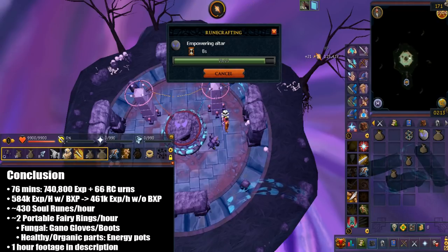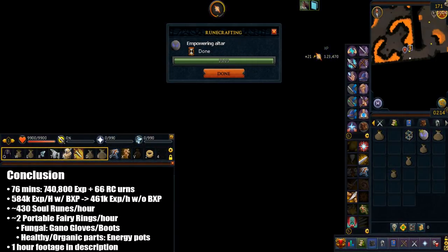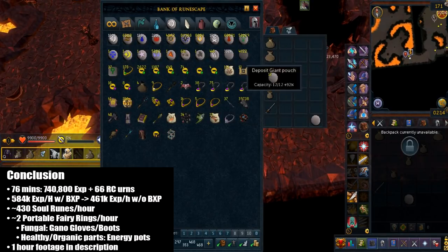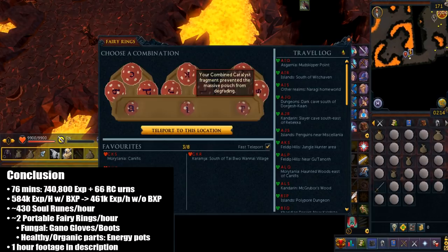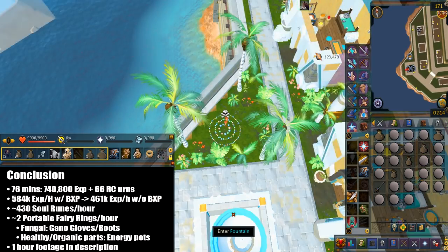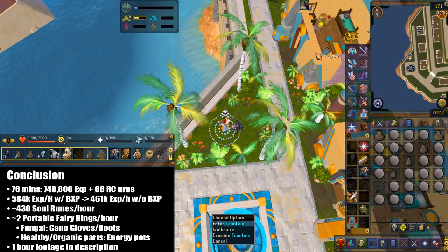What I'd suggest for disassembling for fungal components: Ganodermic boots and gloves. For healthy components and organic parts, energy potions are the best choice. For those who don't have access to Portable Fairy Rings, I'm not actually sure how fast it is using the Taverley third option — feel free to let me know in the comments your XP rate on that. To conclude, yes, this is actually the fastest runecrafting method in the game — conventionally at least, unless you do the Wicked Hood method.